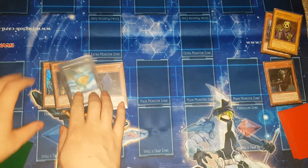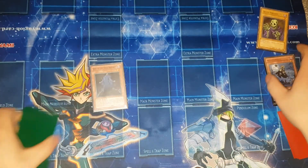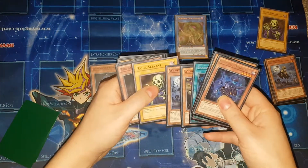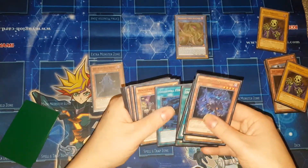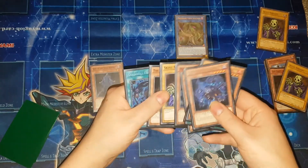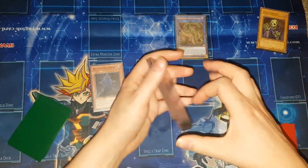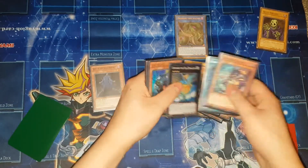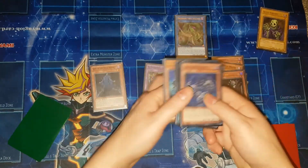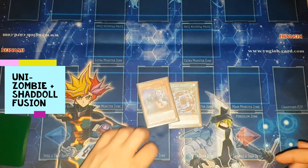You go into Leviair, use its effect to summon out Wightprince, then link these two off again into Anaconda. Wightprince effect sends these two, then Anaconda effect sends Shaddoll Fusion, which sends Shaddoll Beast and Wightprince, and then these two again. You get Winda, and these all go to grave — one, two, three, four, five, six, seven, eight. The reason you're missing one from last time is you've not got Wightprincess, you've got Uni-Zombie instead. Still eight thousand attack — really great, just a slight variation on the combo.